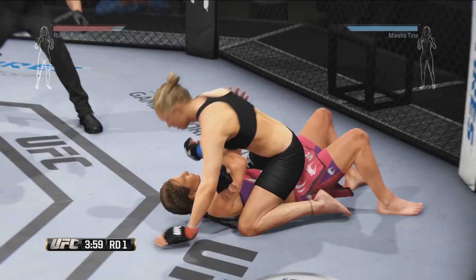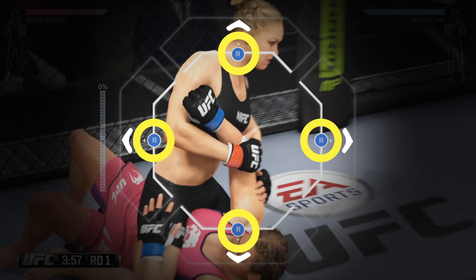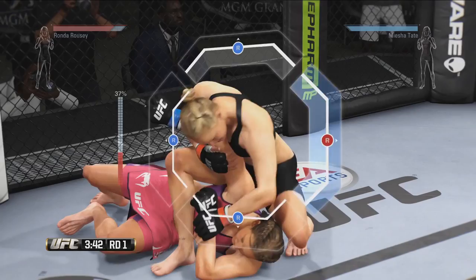Here we have the submission HUD, and we can see that the right stick icons are blue, telling the blue fighter, Misha Tate, to push the right stick in any direction. Ronda has to get to proper position first, and then advance through various stages to complete the submission. If Misha can push any one of the right stick icons all the way to the outside of the submission HUD, she escapes the submission.